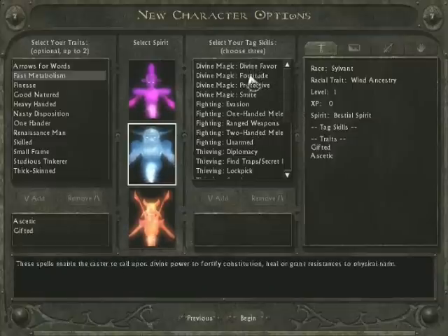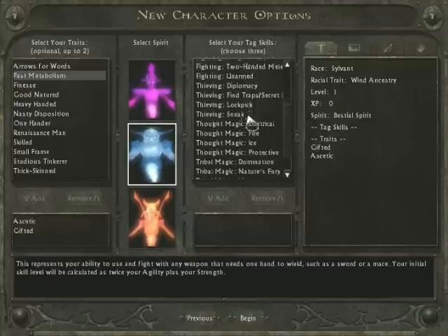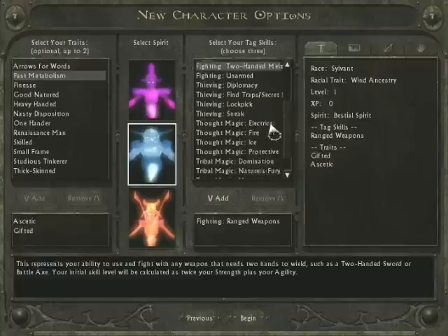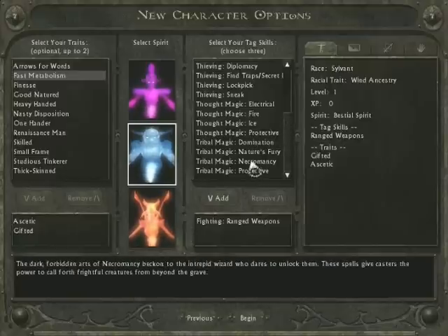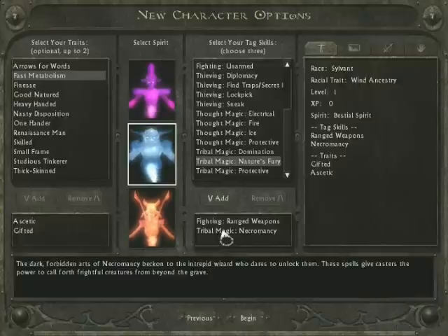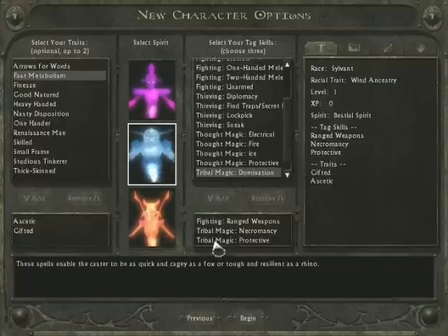Then you can pick three skills to tag, which will level up twice as fast as any non-tagged skills. We're going to pick ranged weapons, as it's definitely the easiest for killing enemies and staying out of the way of truly nasty foes. We're also picking necromancy, since it's not one I've used much before and it might prove interesting summoning your own bad guys to fight for you. And we'll also pick protective from the tribal magic branch to help keep us alive.